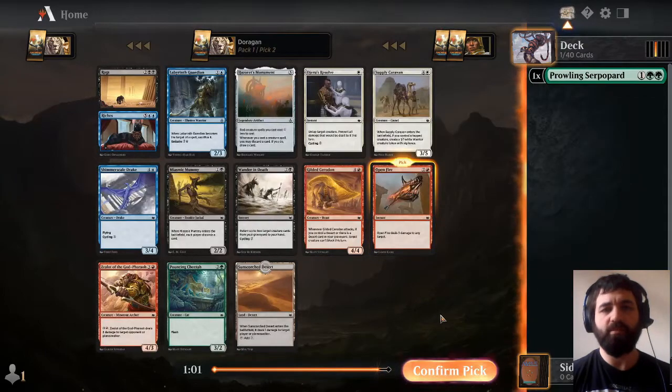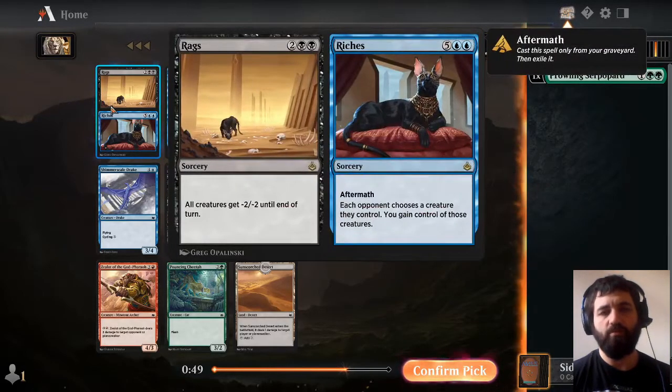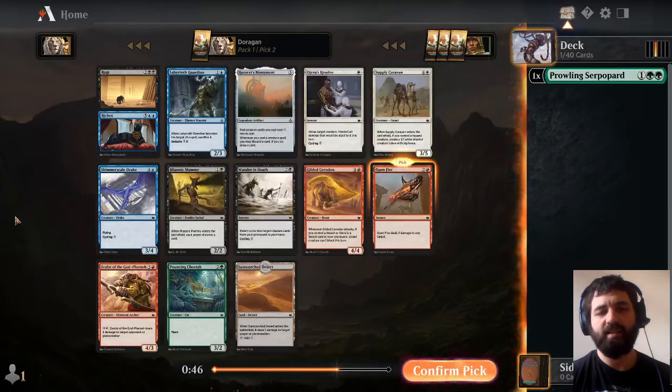Pack two: Open Fire — clear pick here, solid removal spell. Desert Ceridon is pretty good, so is the Zealot and the God-Pharaoh, but I think the removal spell in red is the better pick of all the cards here.